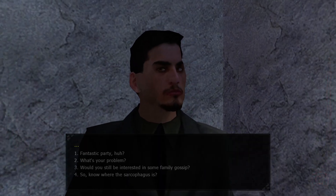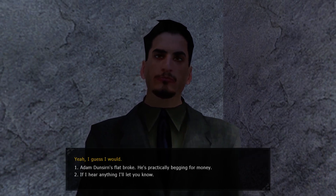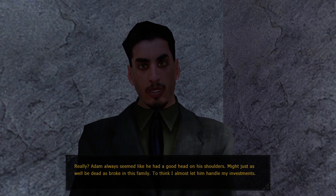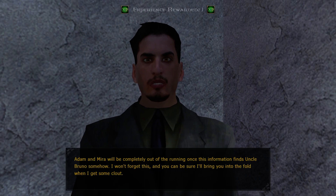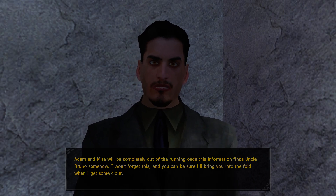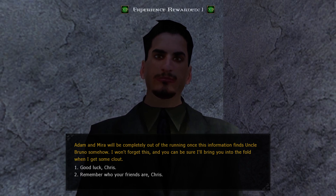Also, I'll tell you about another secret. Adam Dunser over there - he's flat broke. He's practically begging for money. Really? Adam always seemed like he had a good head on his shoulders. Might just as well be dead as broke in this family. I think I almost let him handle my investments. Adam and Miro will be completely out of the running once this information finds Uncle Bruno somehow. I won't forget this. And you can be sure I'll bring you into the fold when I get some clout. Remember who your friends are, Chris.